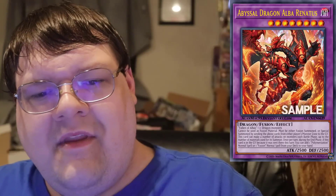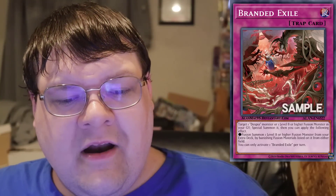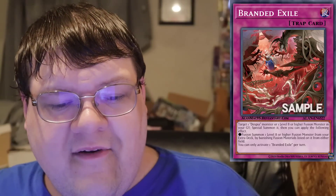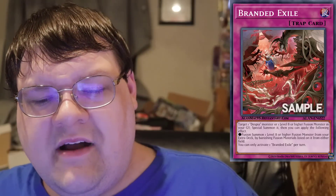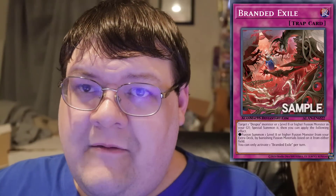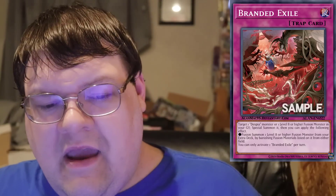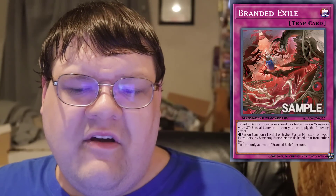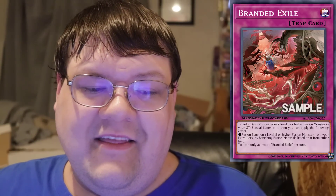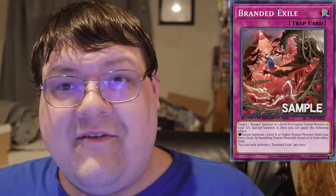The best card in the set is Branded Banishment. How do you like Branded? What if you could target a Despia monster or a level 8 or higher Fusion monster in the graveyard, Special Summon it, and then apply the following effect: Fusion Summon a level 8 or higher Fusion monster by banishing the Fusion materials listed on it from either field. Either field — this is the mirror match slayer. The fact that I can bring back any Despia or level 8 or higher Fusion monster and then fuse with the opponent's field is going to be a fun time. I can't wait to see the applications Branded Banishment will bring to the table.